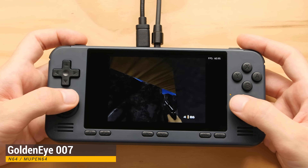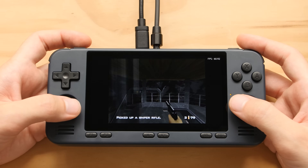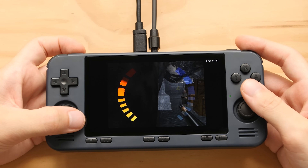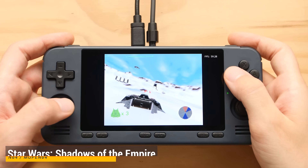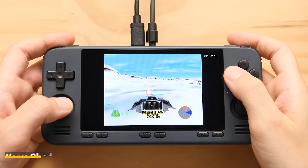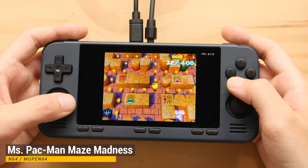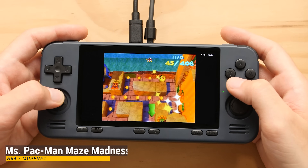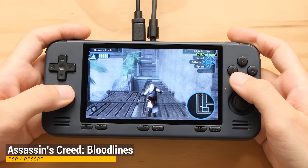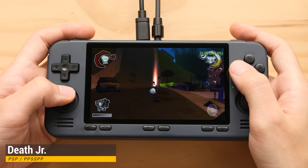We didn't look at N64 performance last time, so I wanted to take a look at a couple of games. Here's Nintendo 64 with the Mupen64 core, and these games are running really well, but I think the sensitivity on the left analog stick is just a bit too high for Goldeneye. The last low-end system we're going to look at is PlayStation Portable, and for this we're going to be running these games at 1x native resolution. They still run great, and even God of War has no problem on this platform.